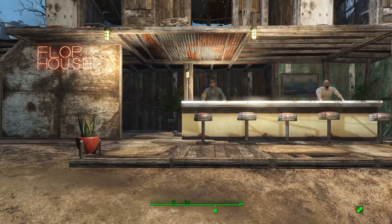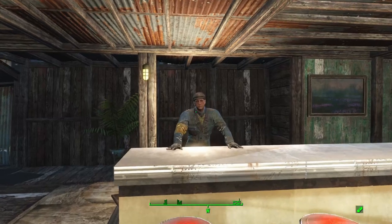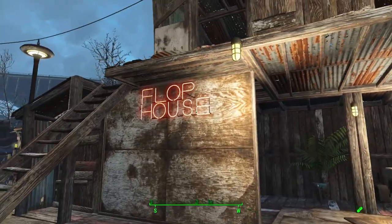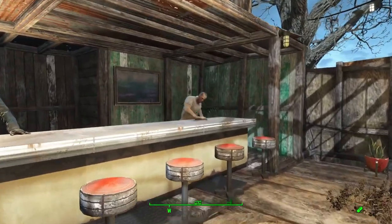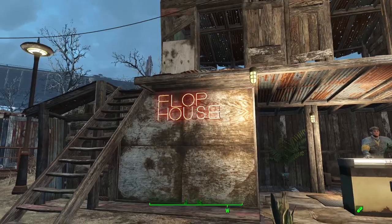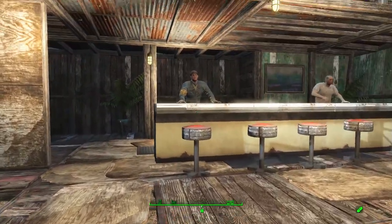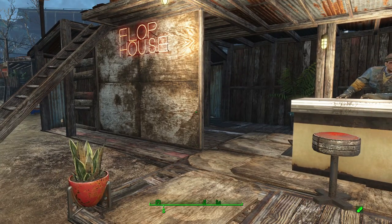Over here we have Sovaldi's Flophouse. Anyone who has spoken to our good friend Tony Sovaldi probably knows the inside joke of calling it a Flophouse. Good old Joe Sovaldi does not like that, but I decided to continue that inside joke by putting Flophouse in big old neon lights. I really didn't know how to go about decorating these shacks — it was quite a challenge.